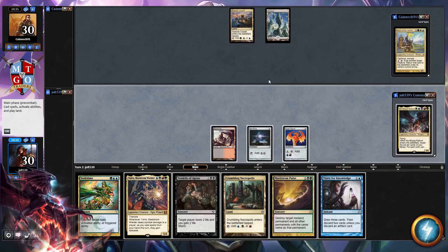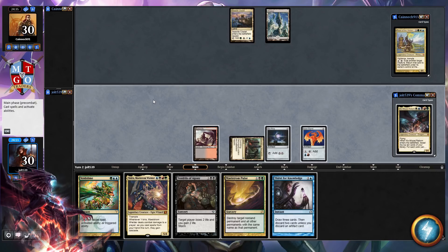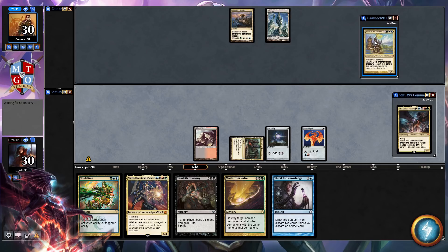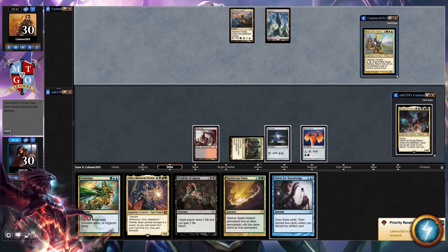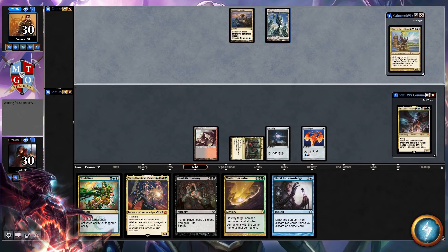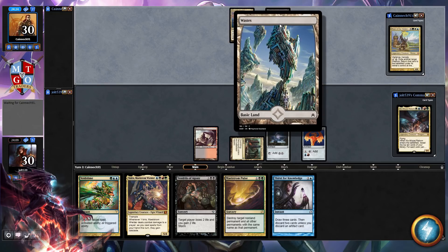We run into Thirst for Knowledge. At least it's going to allow us to hopefully dig a little bit deeper for another green source. Let's go ahead and lead off with Crumbling Necropolis and just pass the turn over to our opponent. Playing against Rune of the Hidden Realm — Vigilance and Trample. Then for a two-mana activation, exile another target creature. Return that card to the battlefield under its owner's control at the beginning of the next end step. Our opponent is playing a Wastes basic land in here, which is definitely an interesting build to see from them.